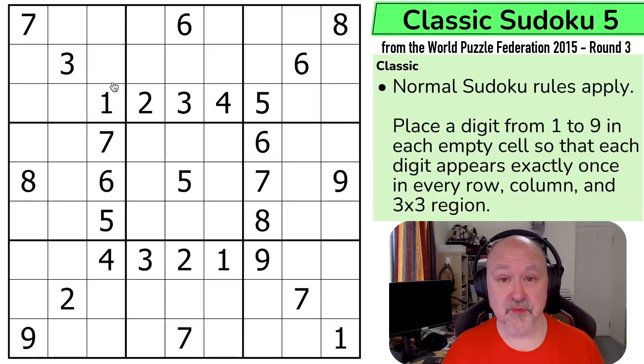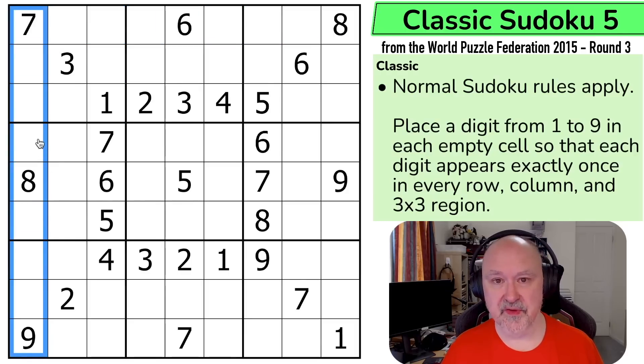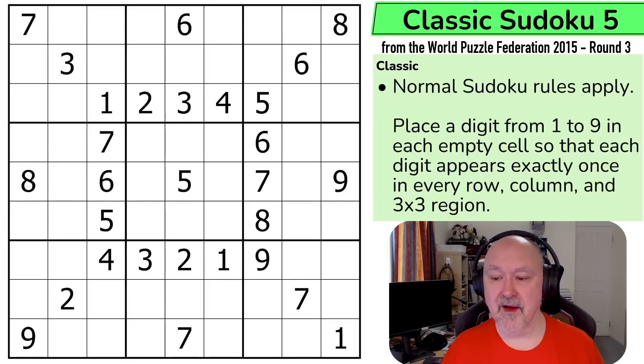First, the rules. Normal Sudoku rules: into every box, into every row, and into every column, we have to place the digits one to nine without repetition. That's it. I'm going to restart the puzzle to restart my timer. Let's give this a shot.